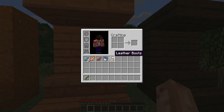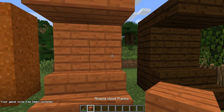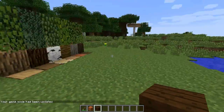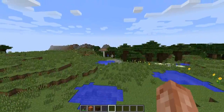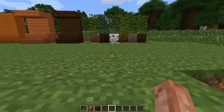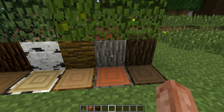We've got two new wood types. This is acacia wood planks and this is dark oak wood planks. Those are the dark oaks as far as I know, and these are acacia trees I think. These might be found in savannas — I'm not sure. I don't know where you find these, I think they're new, so I'm not sure what biomes.